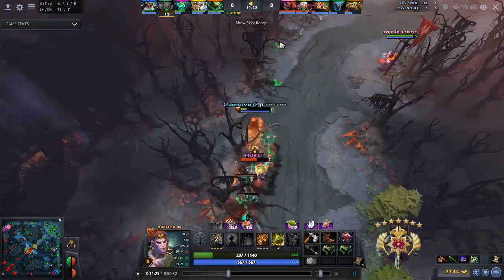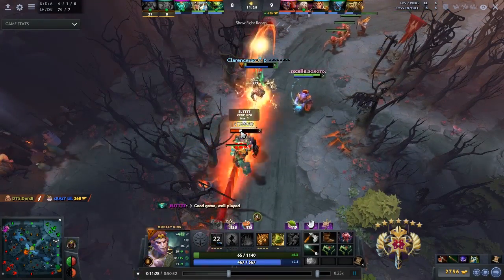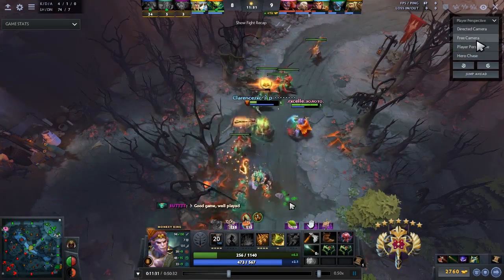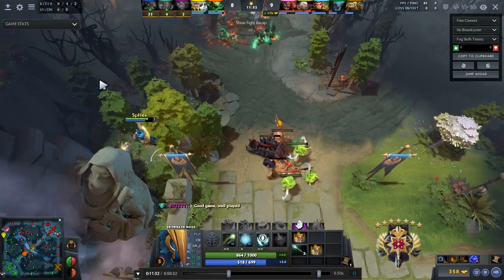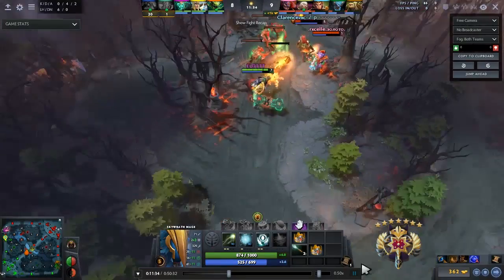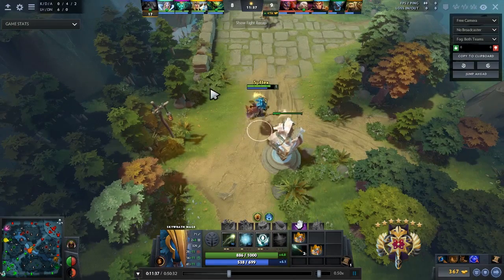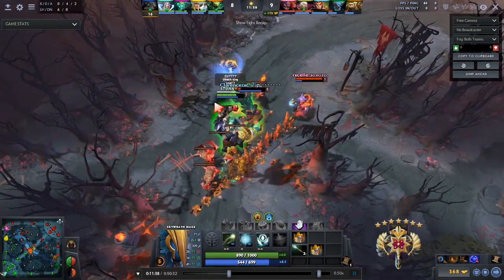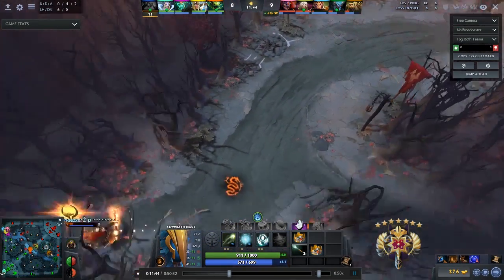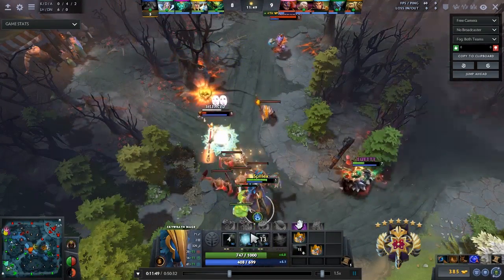Radiant King is getting focused, so Monkey King should literally be dying at this point because there's a Skywrath standing in the trees. When reincarnation happens, this is when you counter-initiate — Monkey King should just be dead here. But Skywrath has walked back to the tower for some bizarre reason, and Monkey King is able to come here and go further onto Radiant King. Monkey King should have just backed there and survived, but now all Skywrath has to do is use one or two spells, and Monkey King just dies.